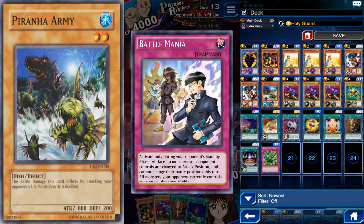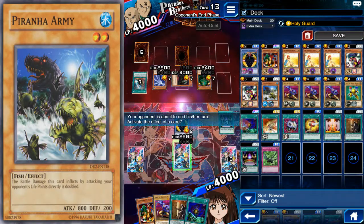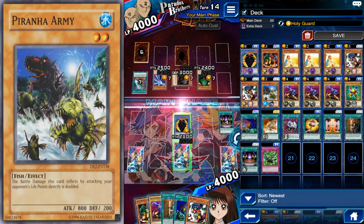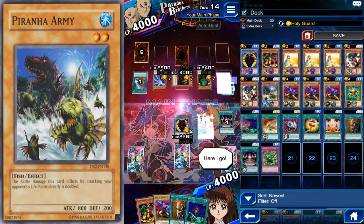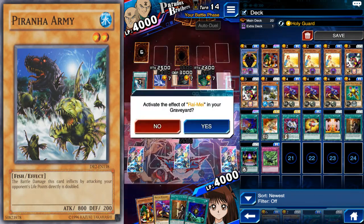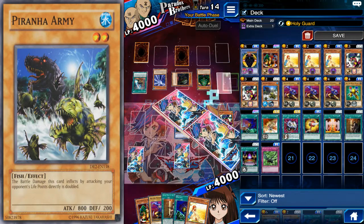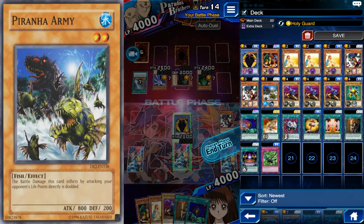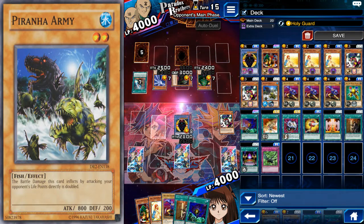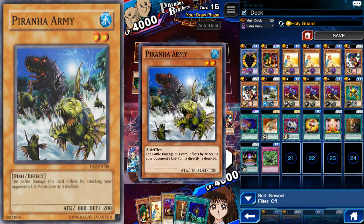Now you're finding out why Magic Mallet and Heart of the Underdog are important because he'll just go through all his cards, so now he's got six cards to my ten. It's super important that we get Heart of the Underdog soon so we can potentially get ahead. Unhappy Girl isn't pinning anything anymore, but he can't do anything because the attack of his monsters just isn't high enough.